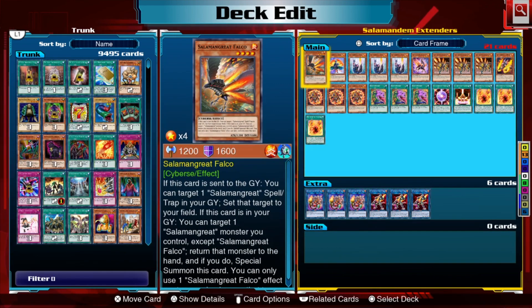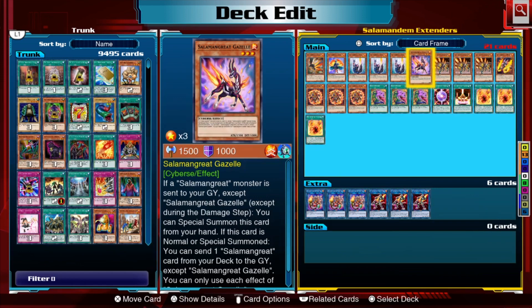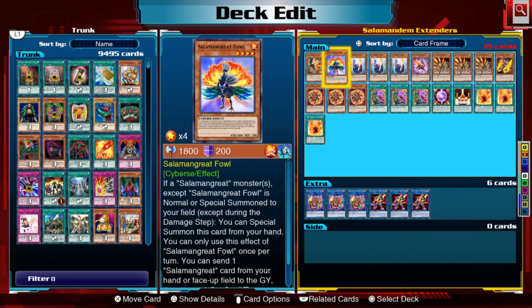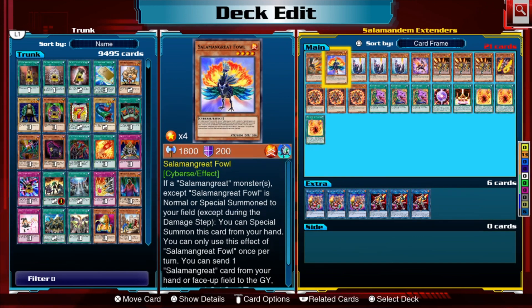The cards we haven't covered yet are Falco, Fowl, Pot of Desires, Mole, Sanctuary, Will of the Salamangreat, and Sunlight Wolf. Falco has a recursion effect: if this card is sent to the graveyard, you can target one Salamangreat spell or trap in your graveyard and set it to your field. Alternatively, if Falco is in the graveyard, you can target one Salamangreat monster you control, return it to your hand, and special summon Falco. It's a nice way to recur monsters like Gazelle — put it back in your hand and use it again.